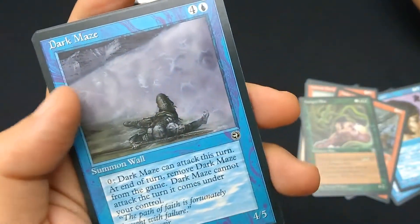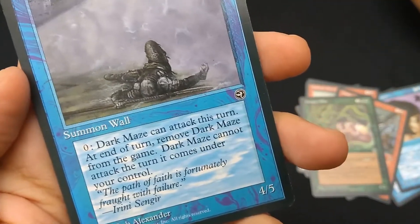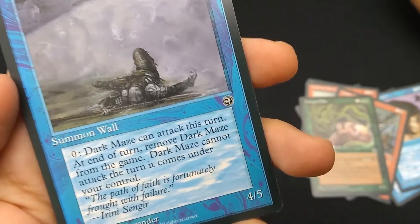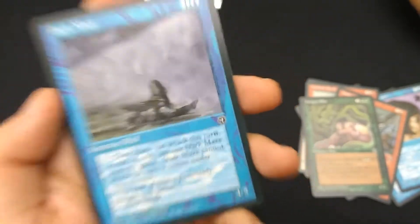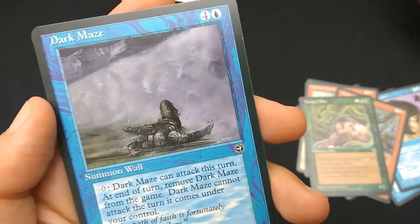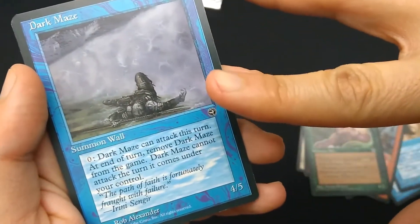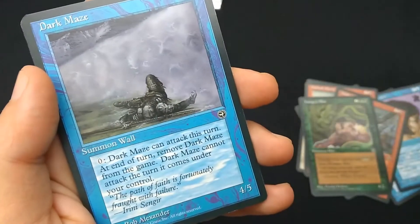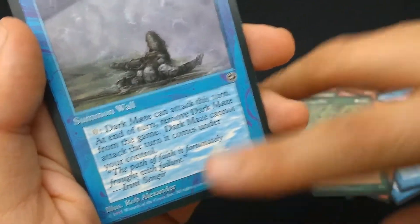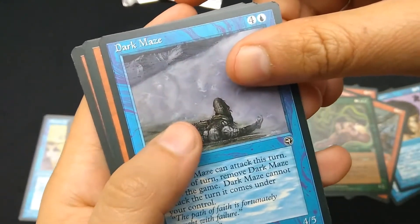Dark Maze — four and a blue. Summon Wall, 4/5. For zero: Dark Maze can attack this turn, but at end of turn remove Dark Maze from the game. So no haste, but if you pay zero you can make your wall attack once — and then you exile your card. Huge casting cost to attack with a 4/5 one time. Art by Rob Alexander. This had two pieces of art, and it's common.